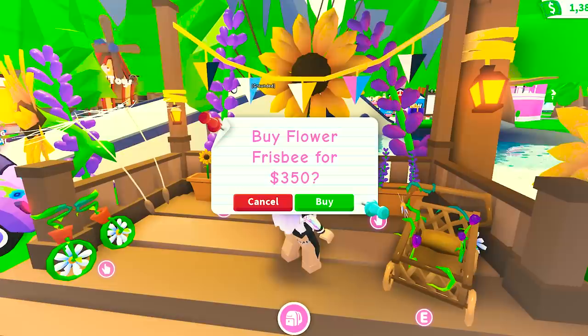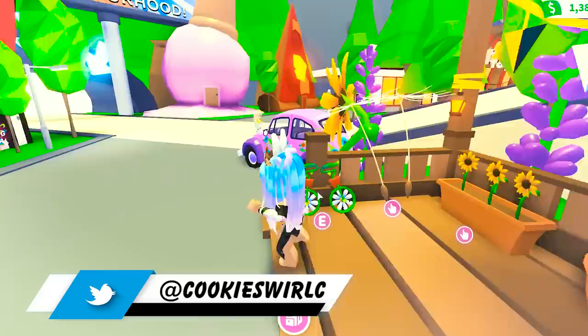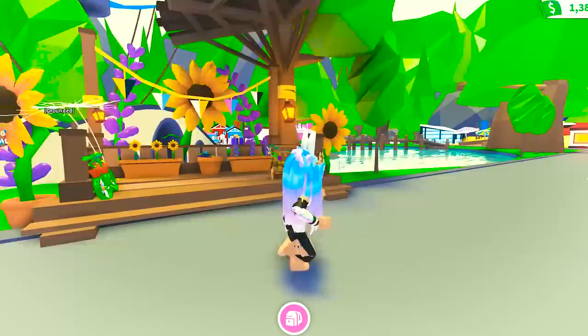We can buy a sunflower rattle, a flower frisbee, a lavender bundle, a flower stroller. I really want that, but it's going to eat almost all my money away because it's $1,000. And then we have this cute little daisy unicycle, which is really cute too. You can actually get the flower power bug, and buy the flower wagon for $3,000. I don't have enough money — I have to earn enough money for all this flower stuff.